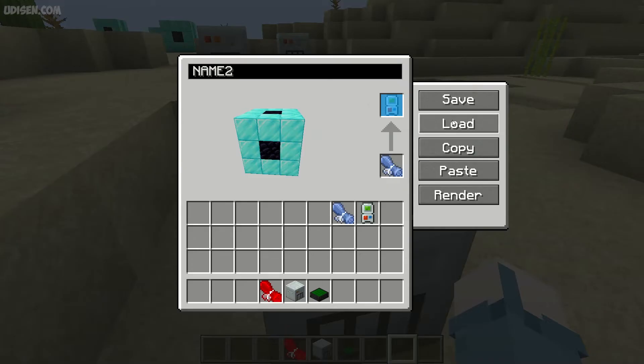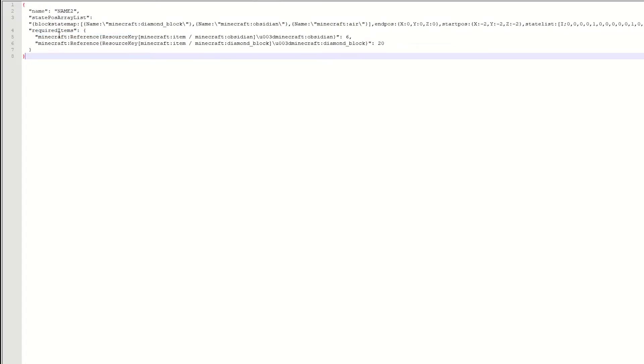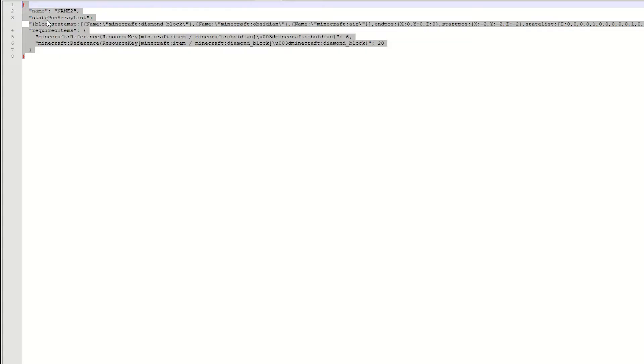Now, if you want to give your template to other players on the internet or to friends, there is another option. Press this button and the template is copied in text format to your PC clipboard. Open any text editor, paste it, and you receive your template in text format — it shows the name, coordinates, block information, how it looks, how many blocks are required, and the reference key.